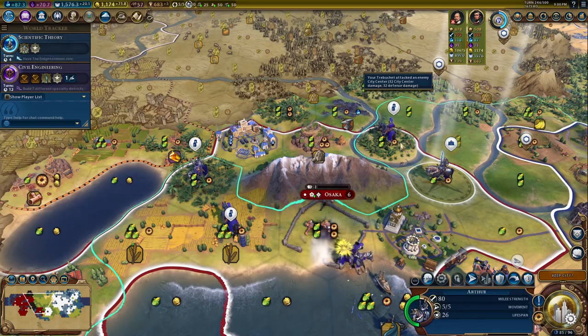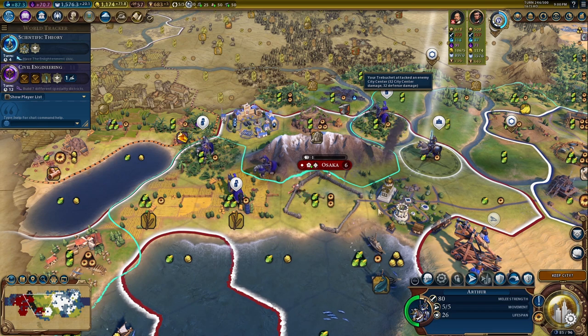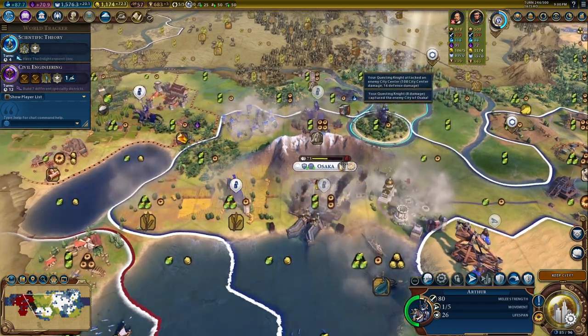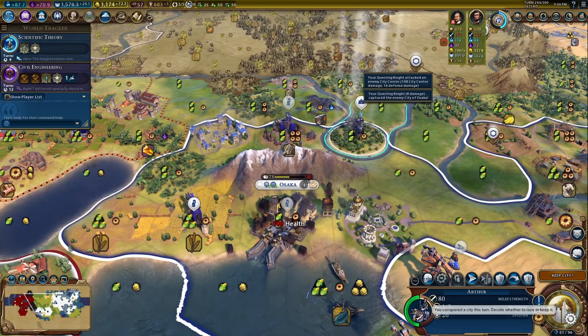Since heroes are assigned to a city, if you do end up losing the home city, you actually won't be able to summon them, and neither will the capturing civ. If the home city actually gets razed, then the hero is actually wiped away from history.